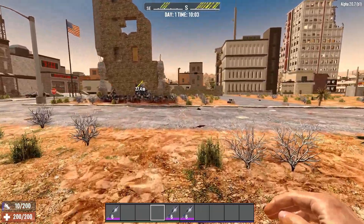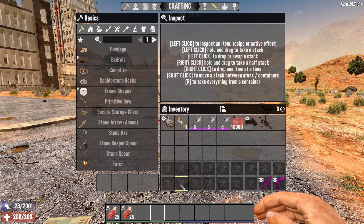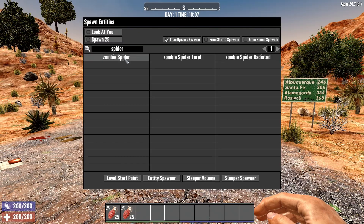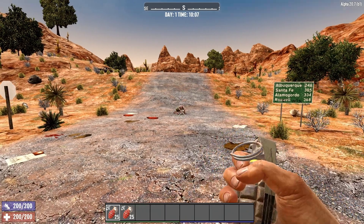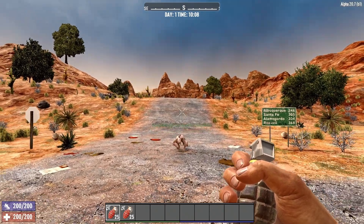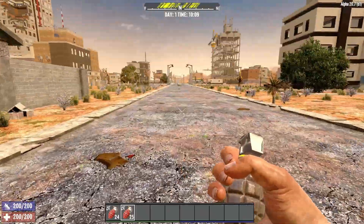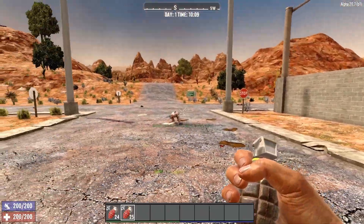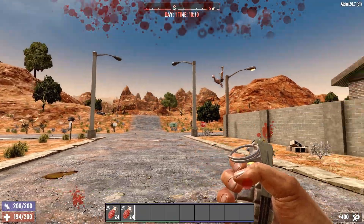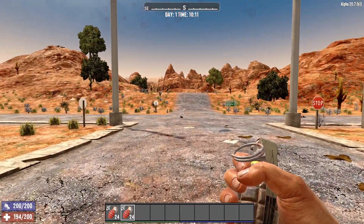Hit a jumping spider zombie with a contact grenade. Hopefully this one doesn't take too long. Let us spawn in our friend, the old spider zombie. Alright, we gotta get a little distance — we don't want to die here. Nailed him. Trick shot number two is done.